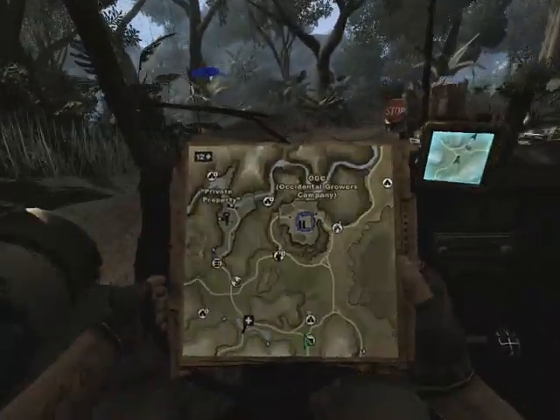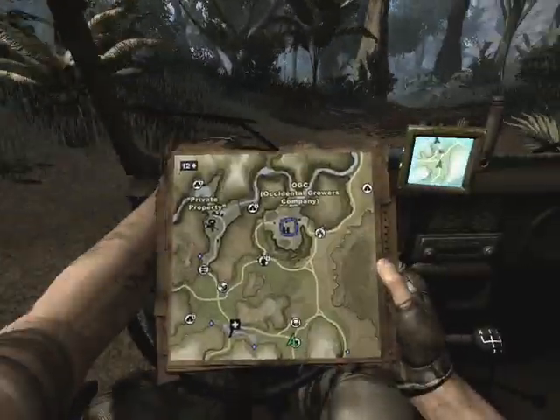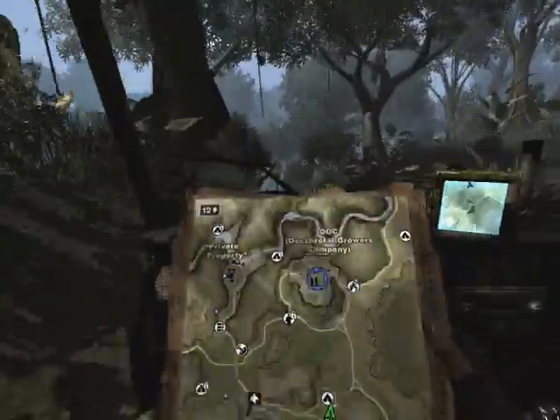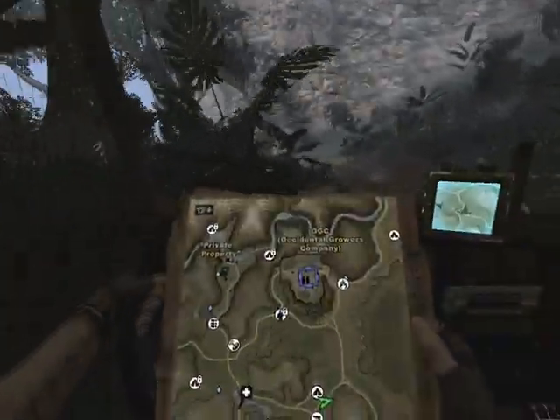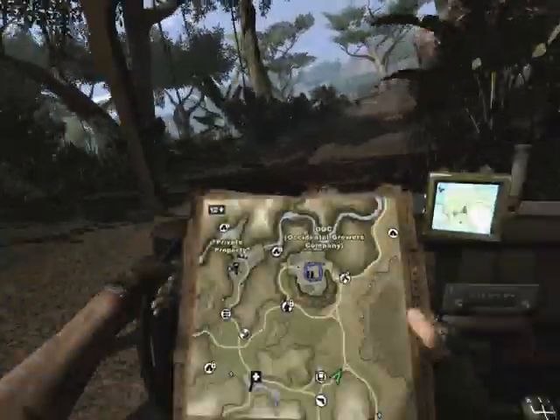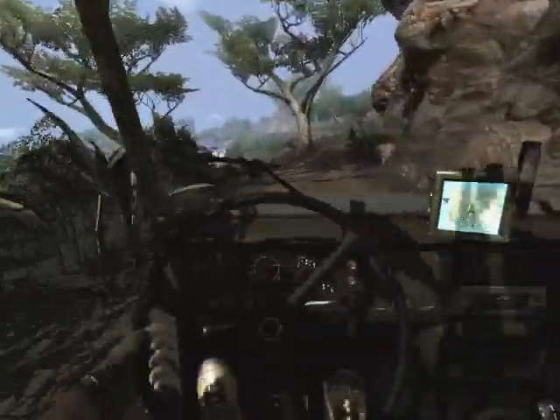Down to the Occidental Growers Company — that blue square on the map there. And there's a patrol to deal with on the way, right about here. So I'm going to put away my map now.